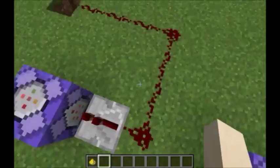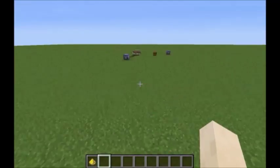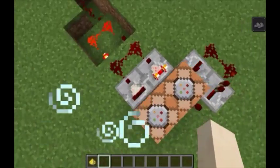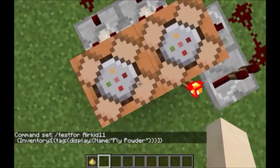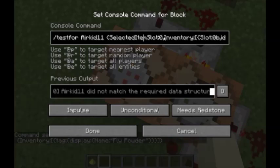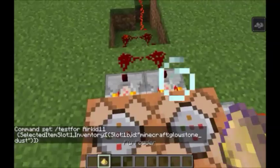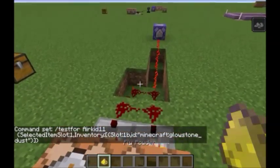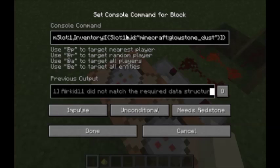There you have it — flying! You can use this for other things too. You also have this: I can change the slot setting, probably to slot 1. Now if the fly powder is in slot 1, I fly. Right now I have it set for slot 0, but I can always move it to slot 1 — then you'd only fly if the item is in that specific slot. I'm going to switch it back to slot 0.